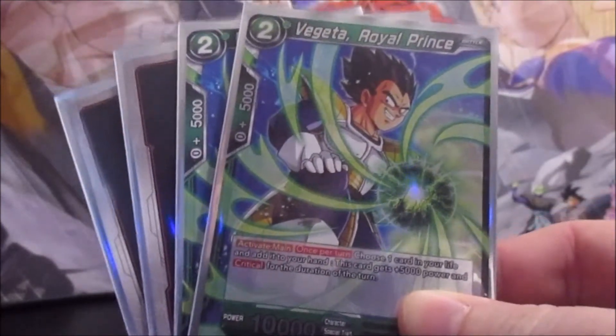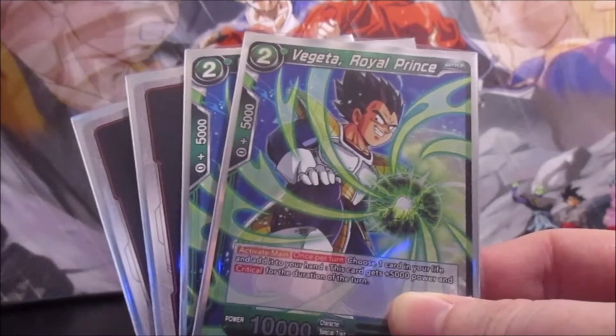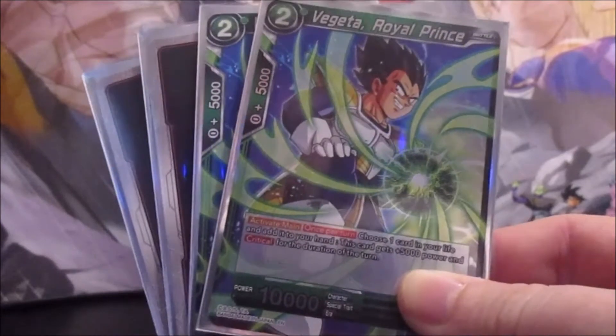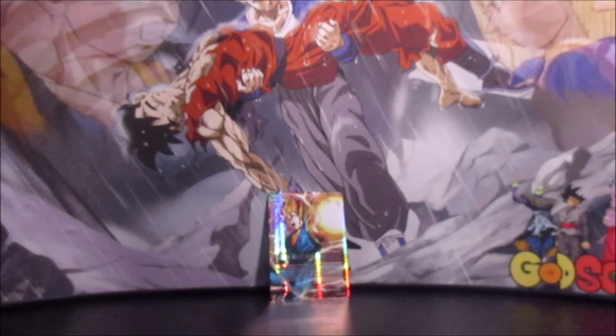Next we have four Vegeta Royal Prince, from the King Vegeta deck. He's a two-cost 10,000 whose Activate Main lets you choose a card in your life — he gains plus 5,000 power and critical for the turn. That adds some pressure to the deck and also gives you a way to self-awaken.